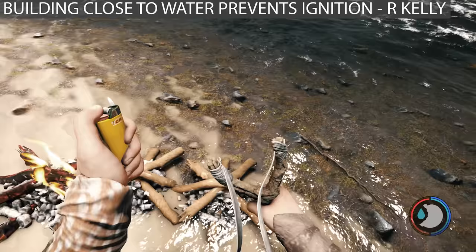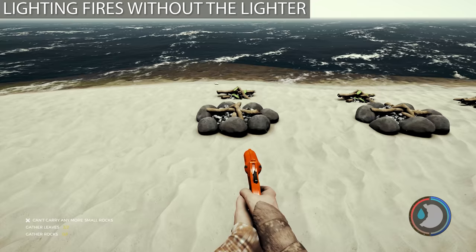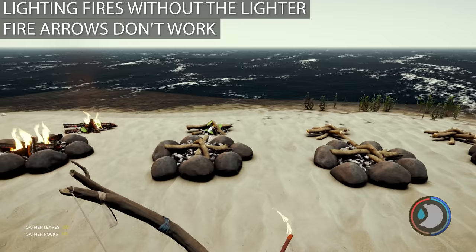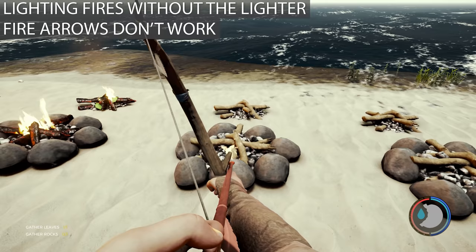If you place fires close to water they won't be able to be lit — you can still build them but you won't be able to light them. You can place one close enough that the tide will wash over it and won't put it out, so it's best to put it on higher ground. Keep in mind with caves as well — there are little puddles of water and if you place a fire near them it won't be able to be lit, which is very annoying.